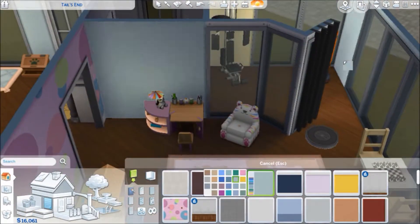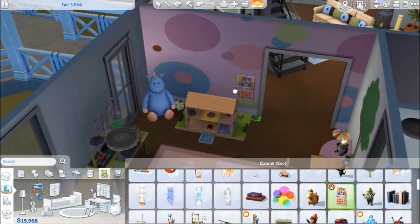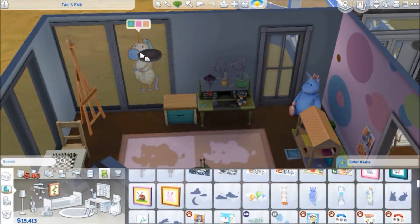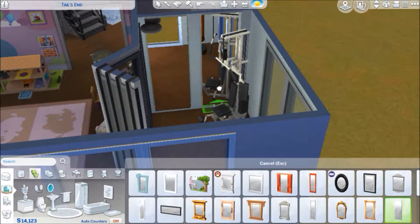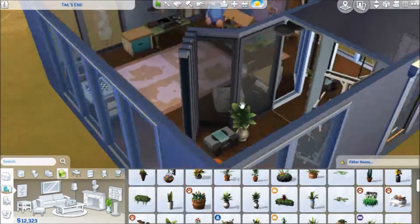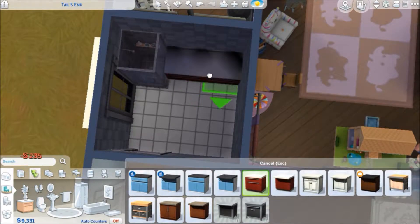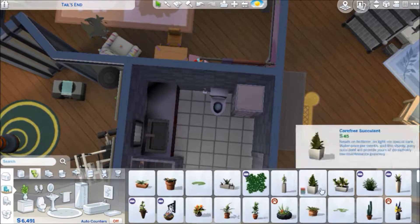The downstairs bathroom is the only bathroom on that floor, but there's tons of space if you want to add another one — this is a huge house especially for just three Sims, so you can easily rearrange things. We're going to put a few mirrors into the gym area just to open up the space a little, since it's quite small. Using mirrors really does open the space and makes it feel less claustrophobic, so that's what I did.